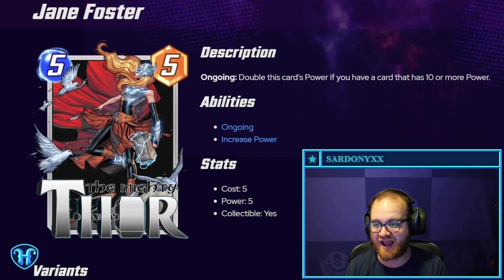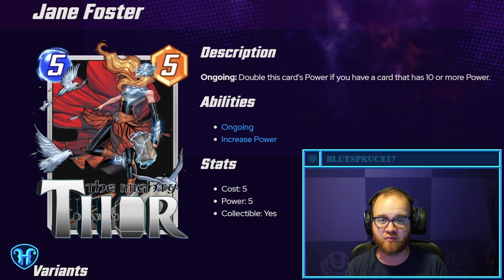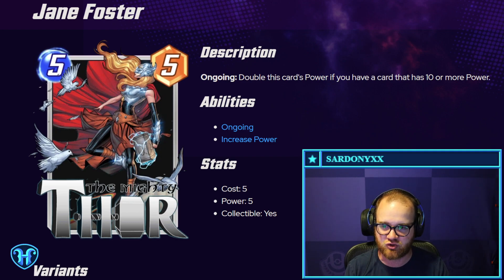Thor the Mighty — it was actually leaked that this is going to be the season pass card for next month, so players will be able to buy the monthly pass for July and get a copy of this. Ongoing: double this card's power if you have a card that has 10 or more power. Obviously this works very well with America Chavez, a card you're guaranteed to draw on six that has 10 power. Effectively giving you 10-power plays on five and six with a really good curve. I expect this one to see a good amount of play.